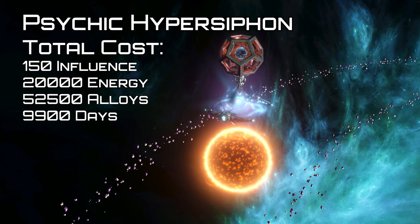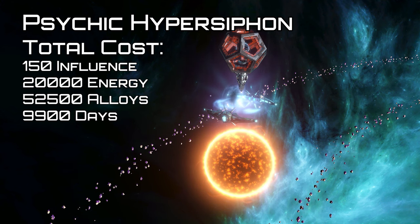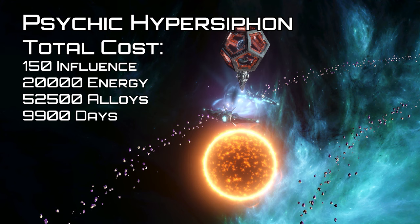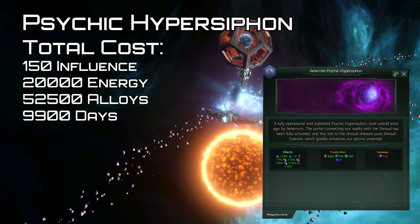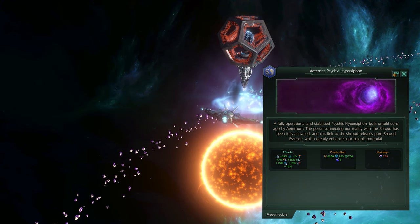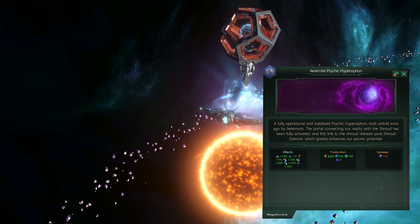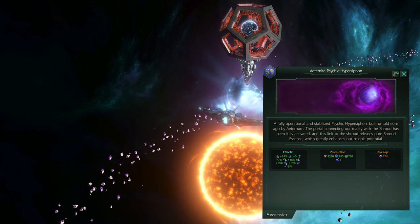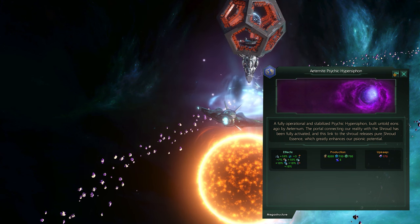Next up, the psychic hyphersiphon — an empire can only have one of these at any one time. It must be built around a star and can't be built around a pulsar, neutron star, or black hole. It produces 750 society research, 7,500 energy, and 5 psionic sublimates. It also grants the owning empire 15% FTL speed, 3 sensor range, 7.5% habitability, 15% to research speed for physics and society, and 15% to minerals from jobs.